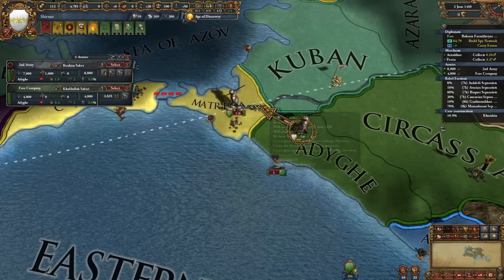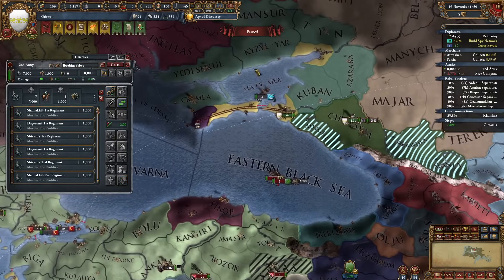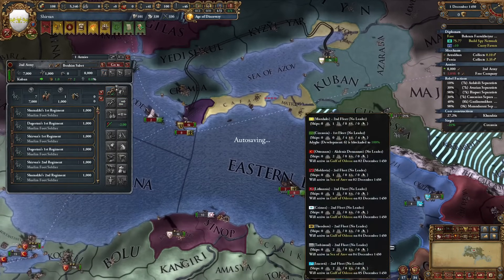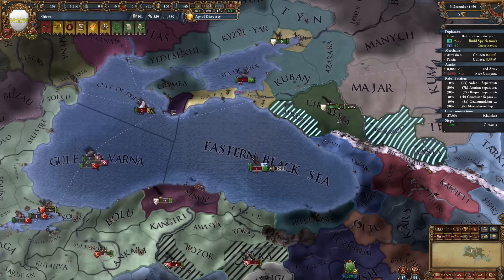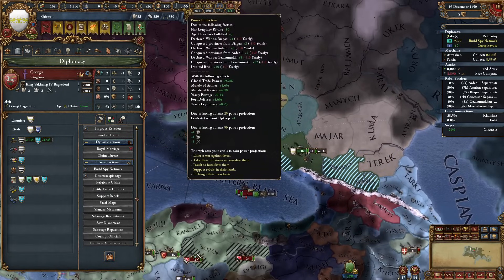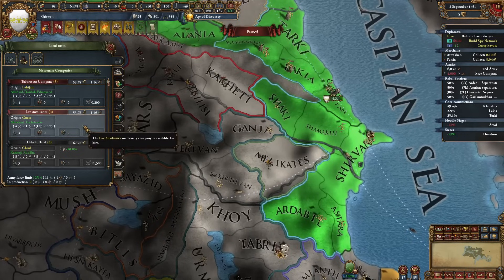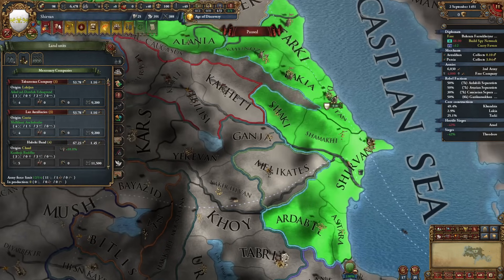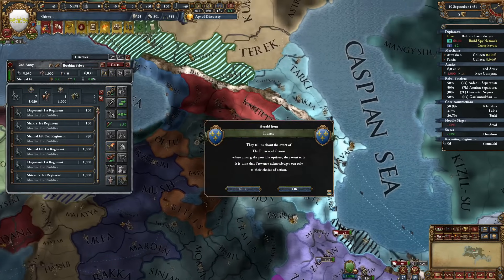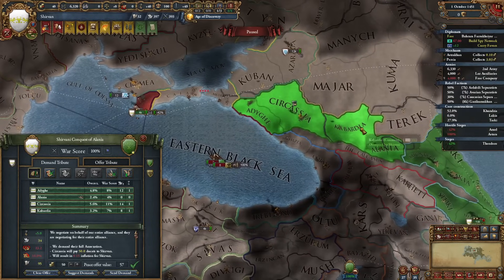Let's go after Circassia. I'll get military access from Crimea - thank you very much. We get production efficiency and local unrest reduction. I'll quickly insult Georgia to get above 50 power projection and get another monthly mana point. I think it's time to get some more mercs. I need to destroy the rebels - they're wrecking my country. I'll just take the unconditional surrender from Circassia.